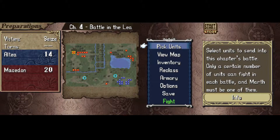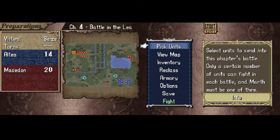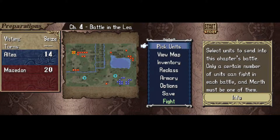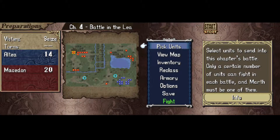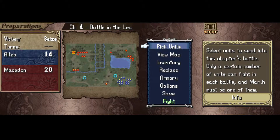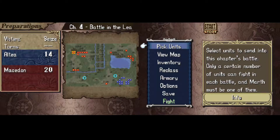Welcome to Chapter 4 — except not really. First, we get introduced to the brand new Battle Preparations menu. This will appear at the beginning of each chapter from now on, allowing us to see the map and plan out the beginning of each chapter more easily than before. This episode of the series will be entirely devoted to explaining the options on this menu, so if you're not interested in that, feel free to just skip to the next video where I play the actual chapter. But for the rest of you, let's get right into it.